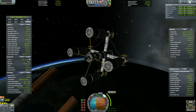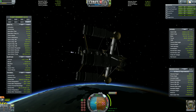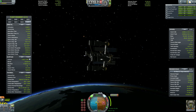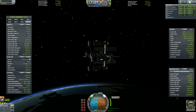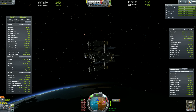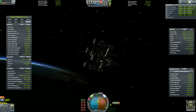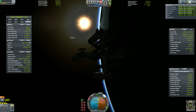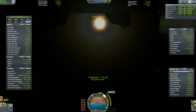Now that our first stage is off, we are able to circularize with the Poodle. Solar panels are extending and I am burning a little RCS at the same time to reduce the mass of the whole ship. Orbit is stable — it's time to fine-tune this before we do our maneuver burn and head to Minmus.